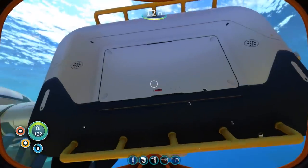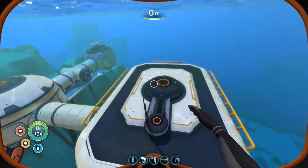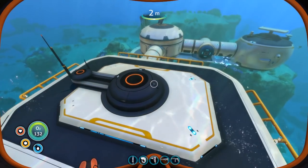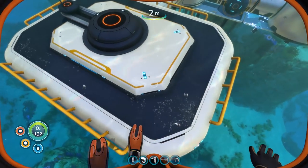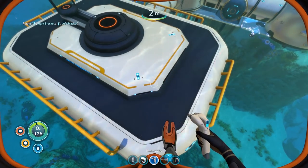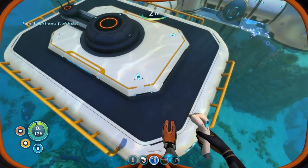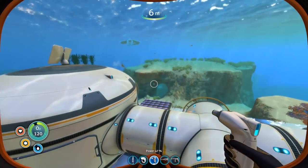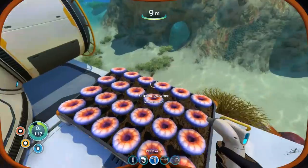While that charges, I'm going to pop down into the water and put some more solar panels, ideally on the roof. I don't think another compartment up there is useful, so let's put a solar panel in. I'm short on titanium — I used it to make that corridor — but we've got plenty spare.